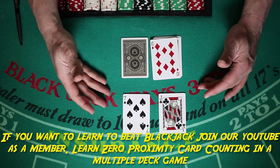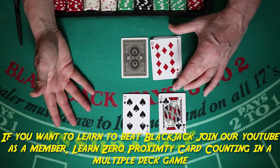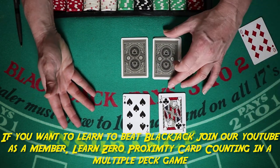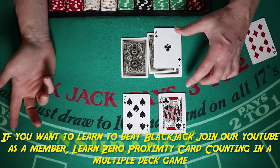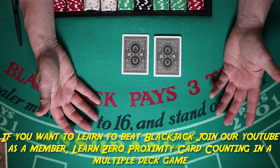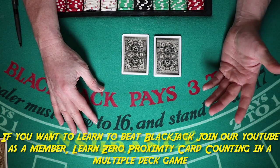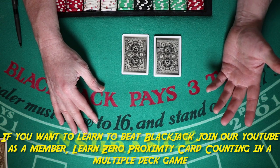17 and above, you stand — against a 10, against an ace, pretty much anything. You always stand with 17 or above. Now let's take a look at some of the stiff hands — let's start with 12.